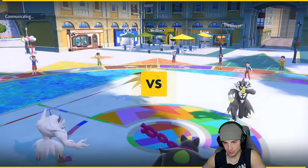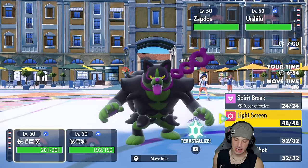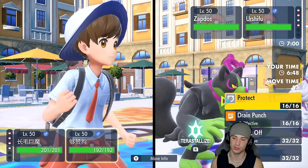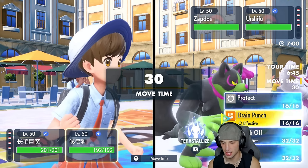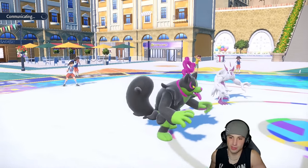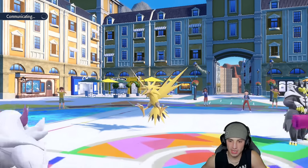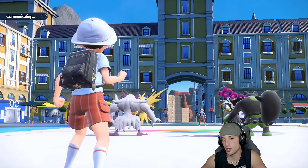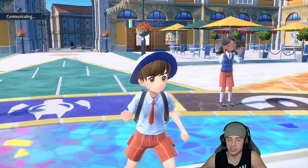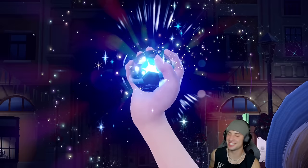Opponent leads Urshifu and Zapdos — I'm not sure how much I like that matchup. What do I set up first, Light Screen or Reflect? I think Light Screen first because if he goes for Surging Strikes it'll deal big damage. I go into Dragon Tera type and Bulk Up with Okidoki — Dragon Tera means if he goes for any water moves into me it'll be not very effective. I'm a bit scared of Close Combat coming in though — that could be an issue.